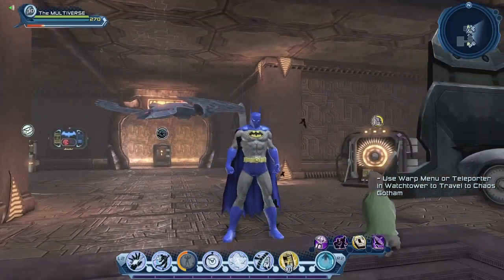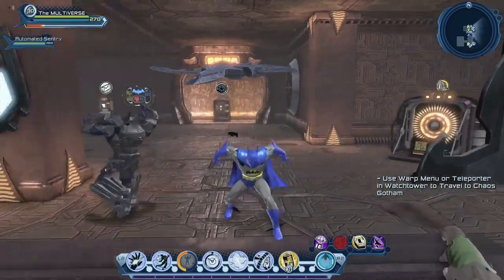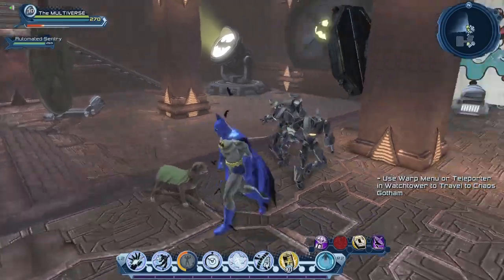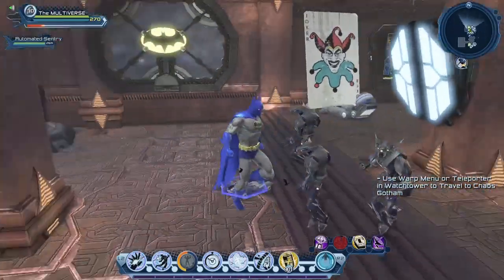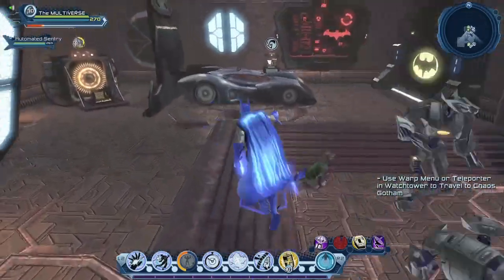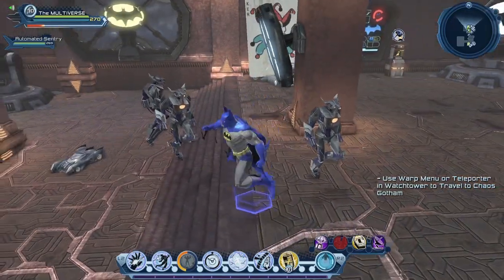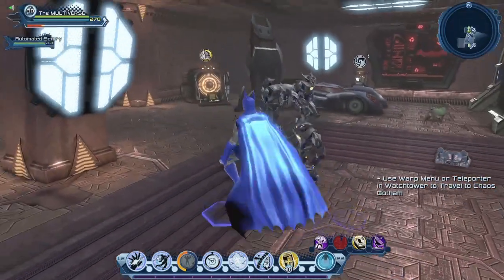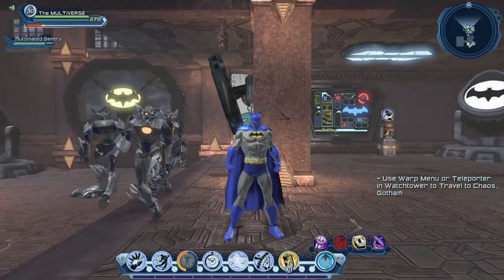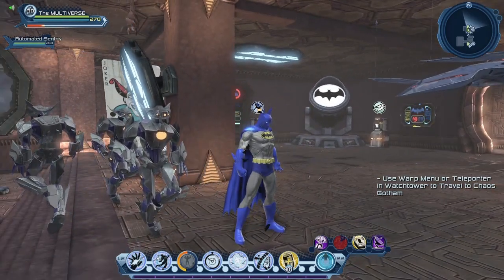Now let's try some cave henchmen, straight from the Bat Cave. Same as most henchmen — when you have three of them, all three are flying. I'm not sure why the shadow minions aren't flying; maybe it's to make up for the 10% extra damage they do. If you ever purchase the Cavalier Bat Cave lair, you'll have access to those Batman-inspired henchmen.